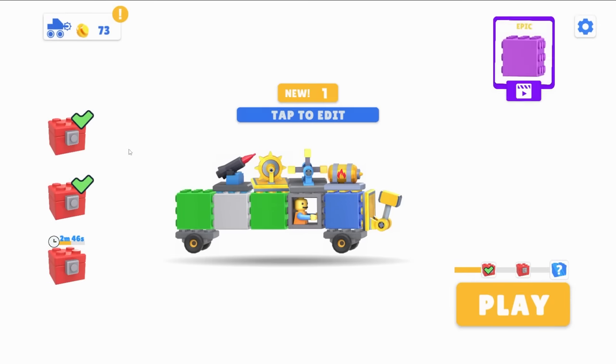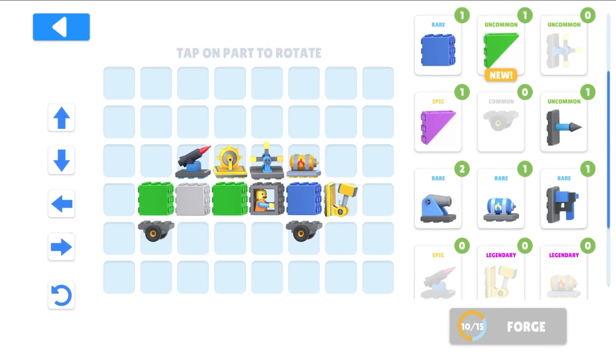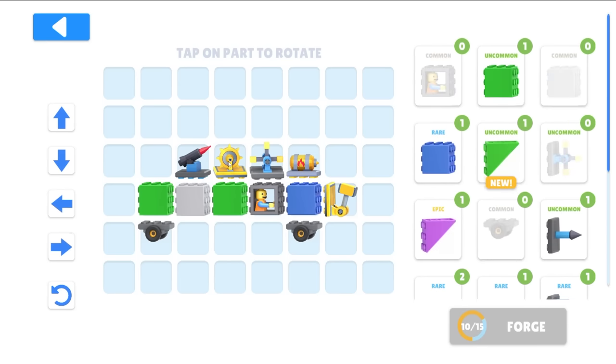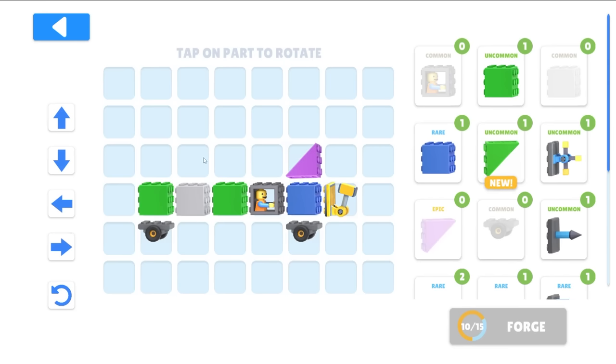I got two chests — stop trying to take my money. That looked like a golden engine, maybe I should have bought it. We got another cannon and an armor block. Let's try to make a sturdier car — I don't really have a lot of blocks right here. We gotta start over.